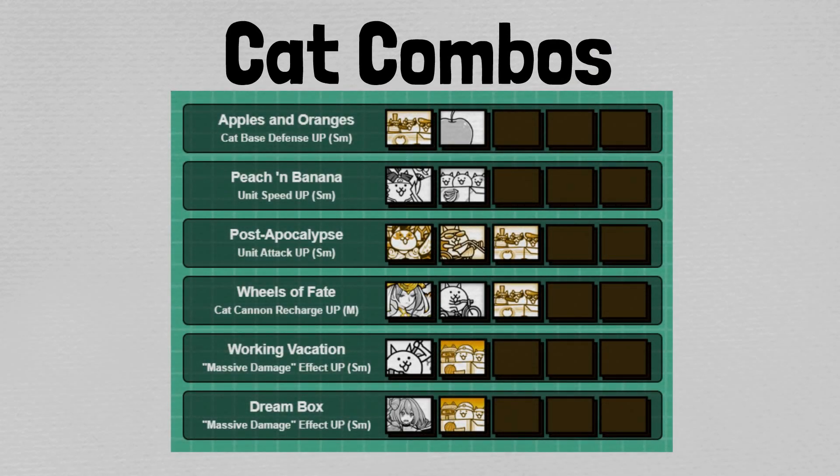Up first, we have Apples and Oranges. This is a cat-based defense-up of the small variety. It involves Cat Gang and Apple Cat and increases the overall health of your cat base by 20%. By and large, I find these to be completely useless in the mid and end game, simply because the enemies do so much damage that 20% base health won't make a meaningful difference. However, for the early game, it can make sense to buy you some time — though there would likely be something wrong with your fundamental team building more so than needing more health.